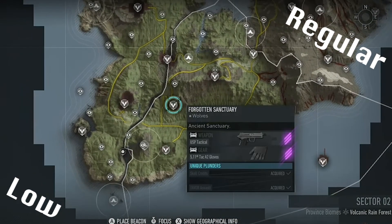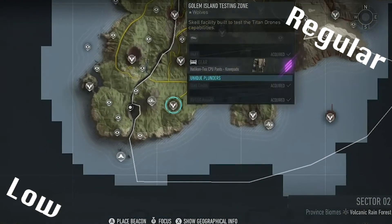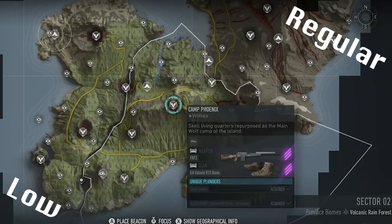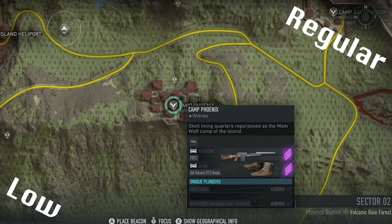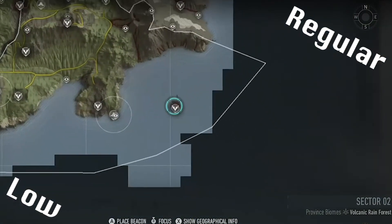For Gargoyle you'll just need to destroy the three panels at Forgotten Sanctuary which gives you access to the boss fight at Testing Zone. And Supercomputer requires you to press four nodes simultaneously, two at Camp Phoenix and two at Salamander, which will open up Quantum at the building in the sea.